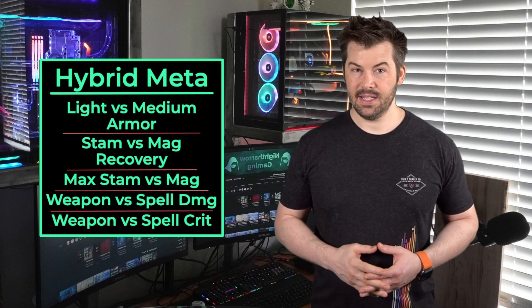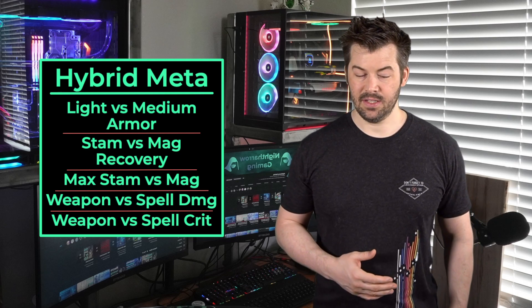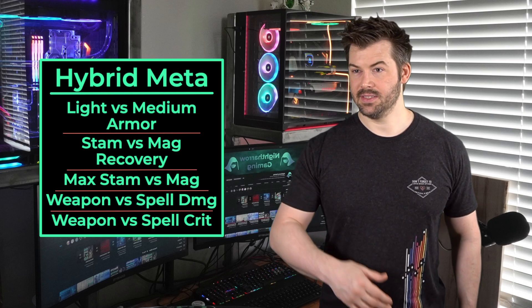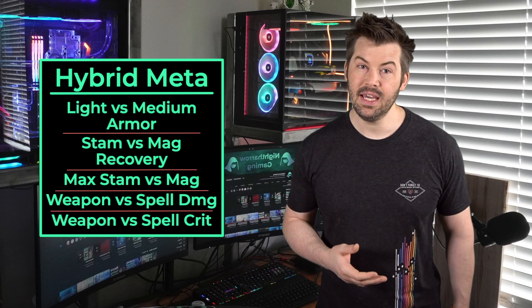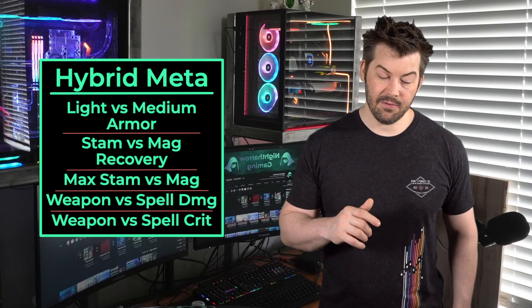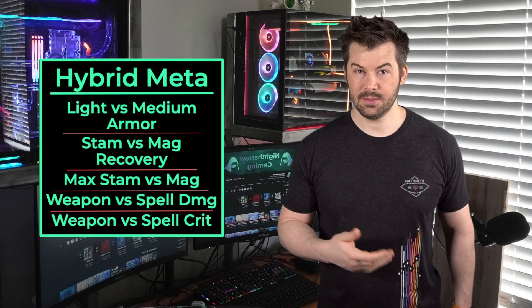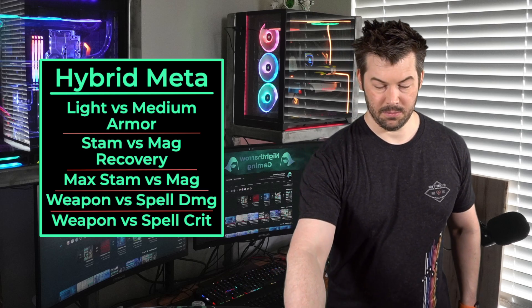Critical damage does cap at 125%, so you don't want to stack more than that. Generally right now, the meta is to run five or six medium and then the rest light. The reason is because usually you'll already be at penetration cap because of supports and other people giving you extra penetration or debuffing the enemy, so you don't need very many light pieces. I have a video on the channel about raid group optimization with a linked spreadsheet where you can calculate your own penetration.